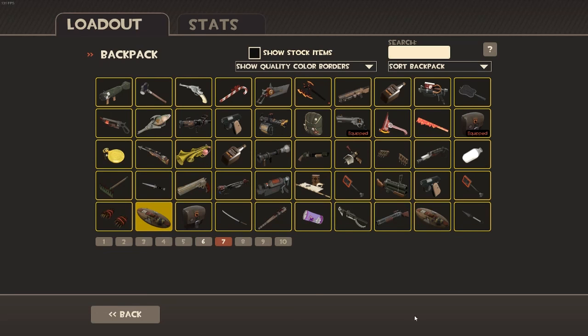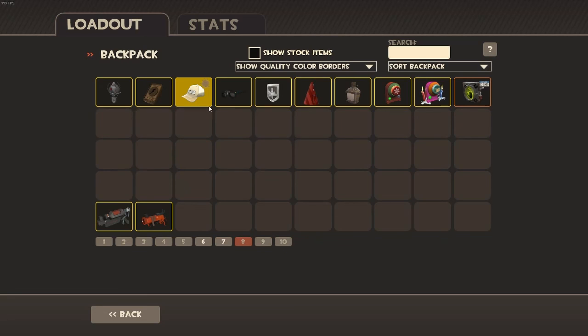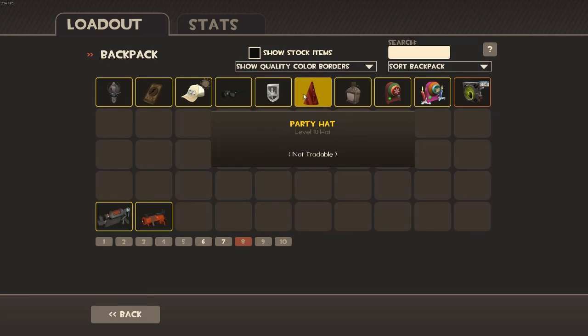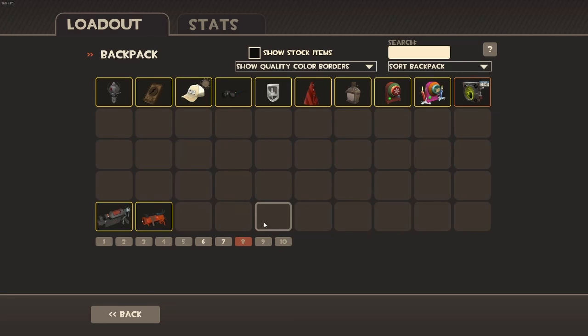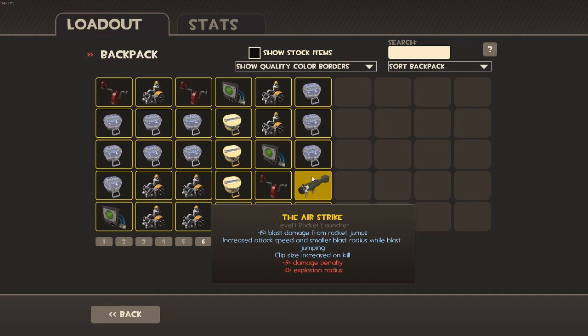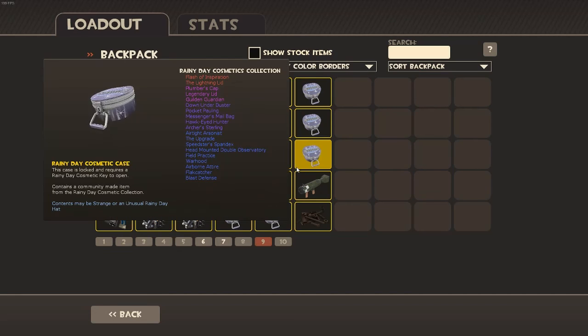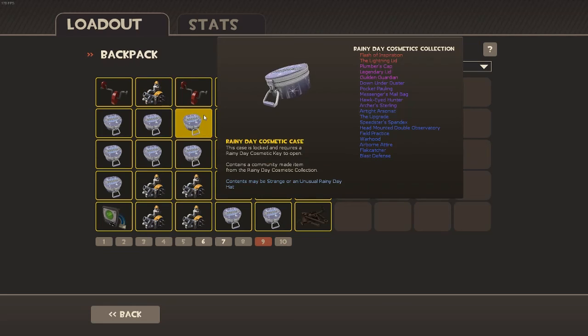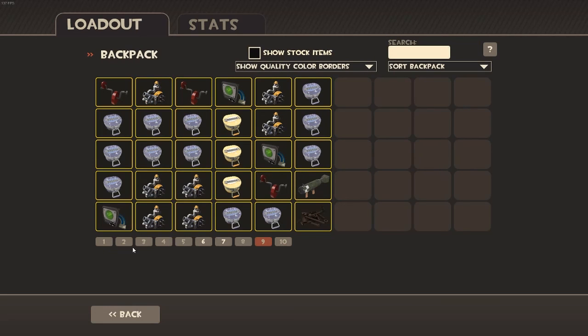Page seven is more weapons — I only have one weapon equipped there. These are achievement items that I just hate. Page nine is all my garbage — I call it the junkyard page, where I have all just junk. Page ten doesn't have anything on it, so there's nothing to go through. And that's basically it — this has been my backpack.